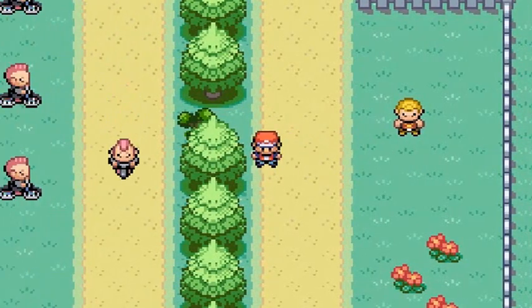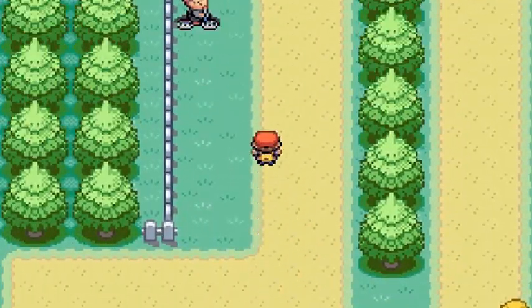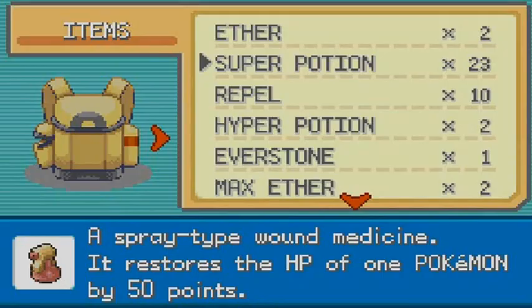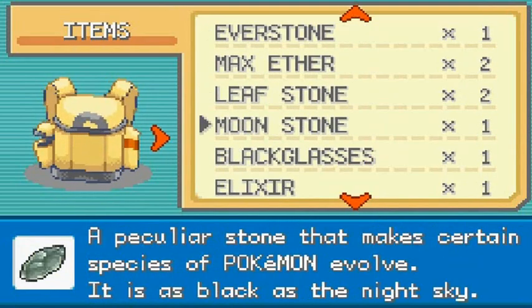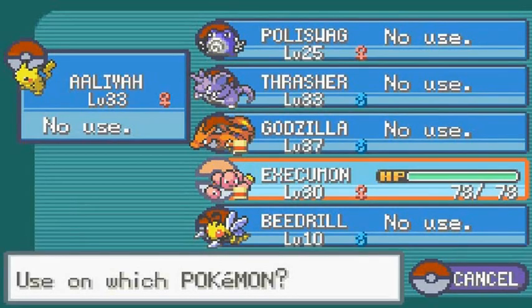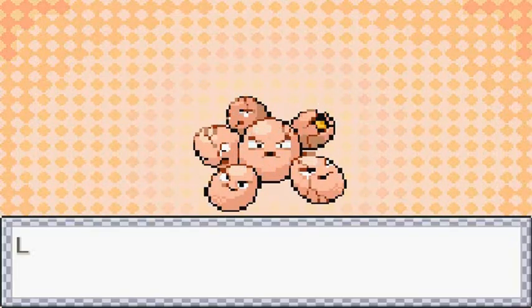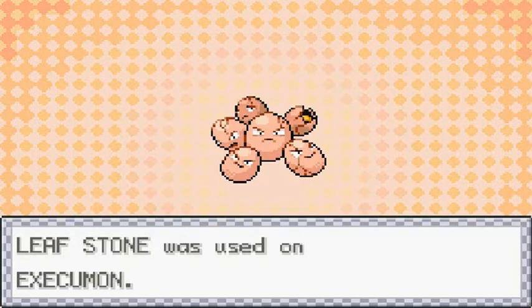I could literally evolve Execumon right now. These guys have lots of Poison type Pokemon — lots and lots of them. I've made the decision: let's go ahead and evolve Execumon! Don't worry guys, we know where to find Solar Beam later on. Let's give this Leaf Stone to Execumon. Leaf Stone has been used — Execumon is evolving!